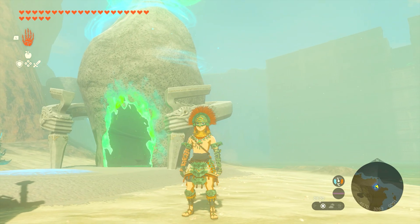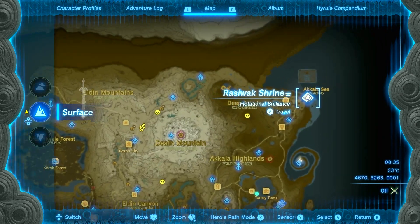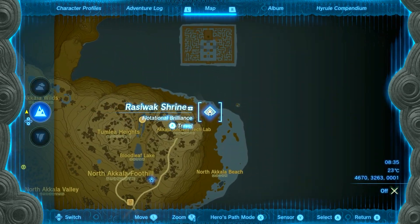Hey guys, welcome to a shrine walkthrough for the Rasiwak Shrine, which is located at the top right of the map, right over here on the beach. Very easy to find once you go to this location.